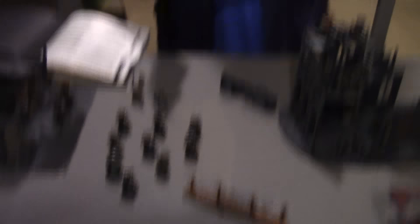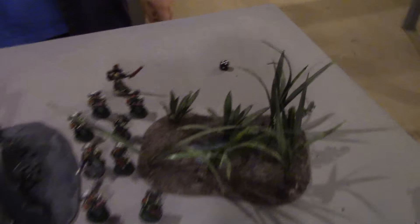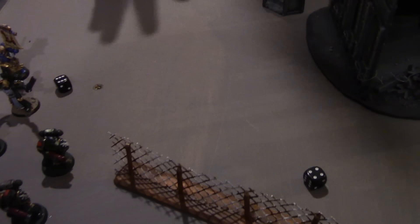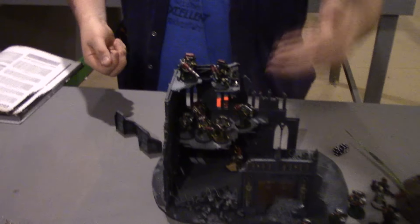Dark Angels shooting phase. Since bolt guns can't damage any wagon in range, the first Tactical Squad runs a mighty four inches, and the second squad a colossal five. The Devastators fire into the Looters hiding in the building. The two Las Cannons both hit, rolling twos to wound — but the Looter makes his cover save and survives. The two Missile Launchers from the same squad fire, and the Looters are still alive.